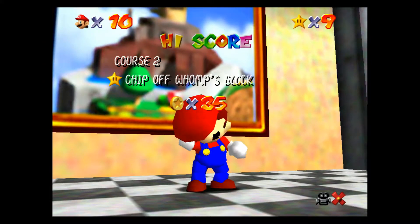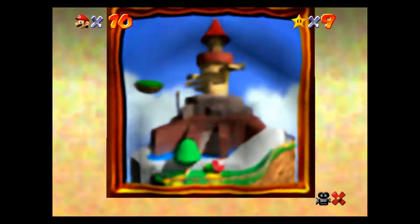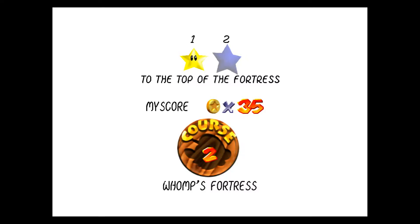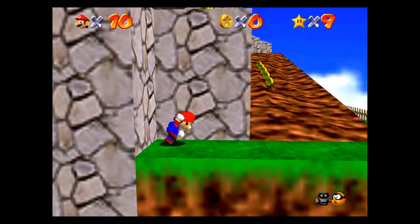Chip off Womp's back — course two. We're doing pretty good. There are, I think, 15 courses. I'm going to try to go through them in order, but it might not always be the case. All right, 'To the Top of the Fortress.' This is very similar to the last one we just did, except you don't get the little message from the Lakitus.